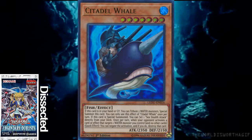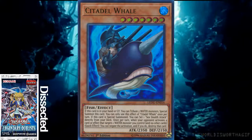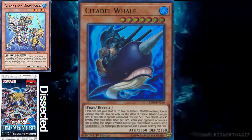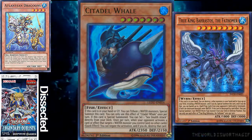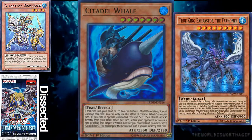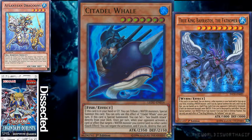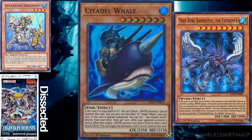Starting with Citadel Whale - if it's in your hand or graveyard, you tribute two water monsters and special summon it from your hand or graveyard. This can actually trigger Mermail and Atlantean effects, because unlike the water True King which says 'and if you do' - meaning destruction and special summoning happen simultaneously - Citadel Whale just says 'tribute two monsters' with a semicolon, making it a cost. So it triggers your Atlantean and Mermail monsters.